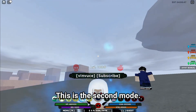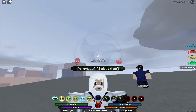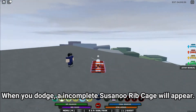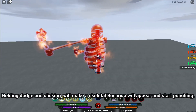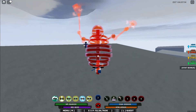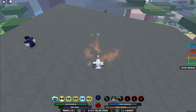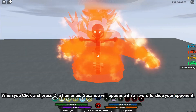This is the second mode. When you dodge, an incomplete Susano'o ribcage will appear. Holding dodge and clicking will make a skeletal Susano'o appear and start punching. When you click and press C, a humanoid Susano'o will appear with a sword to slice your opponent.